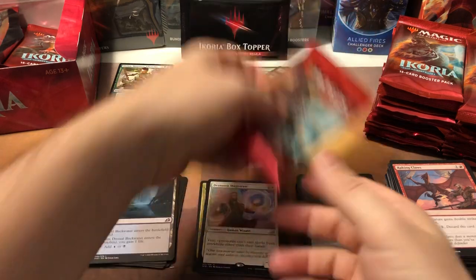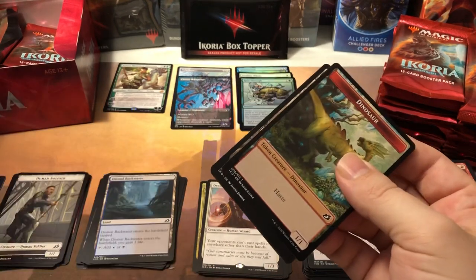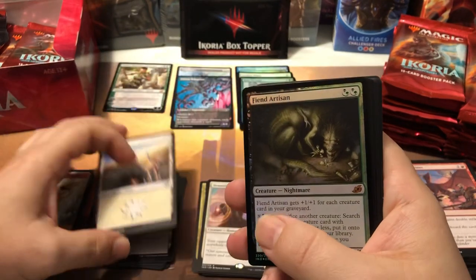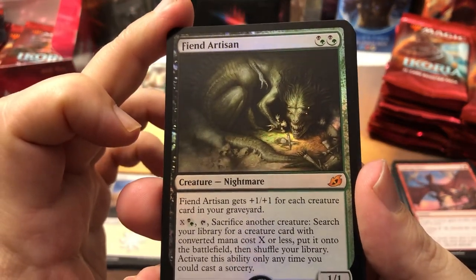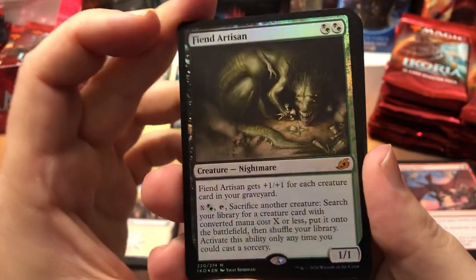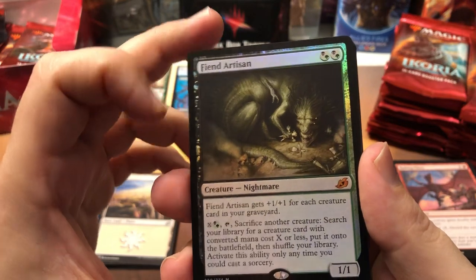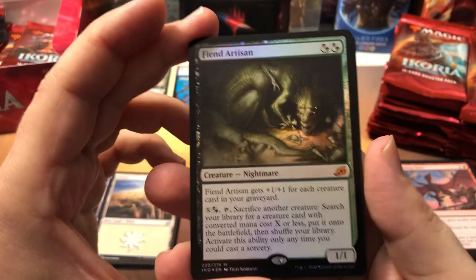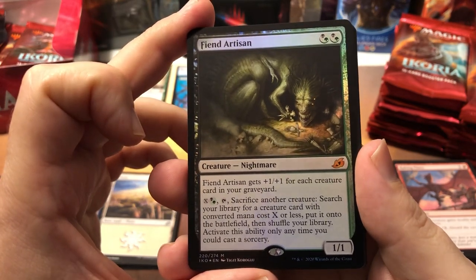We got the Valiant Rescuer, Boon of the Wish-Giver, and our first alternate art uncommon — the Majestic Auricorn! Nice. I do like the fact that you can get most of the variants in the standard boxes. I think you can get every single variant in the regular boxes, including the box topper versions. General Kudro of Drannith — pretty popular, although nobody's been building human decks around him yet that I've seen on Arena.